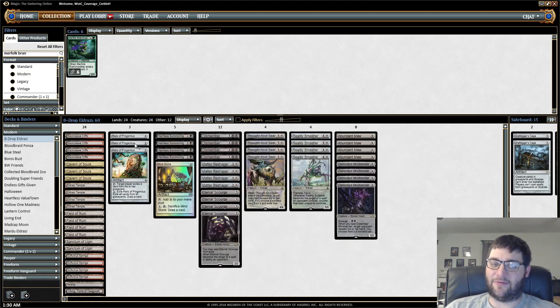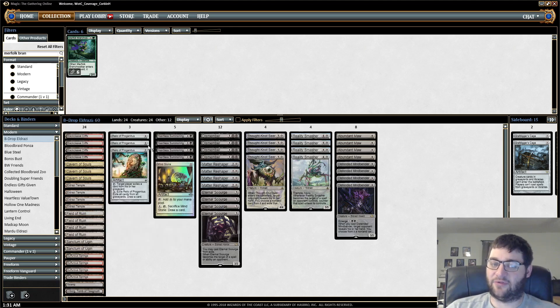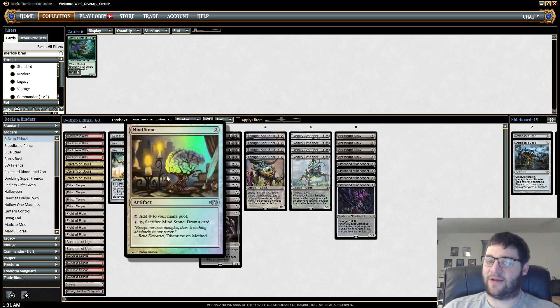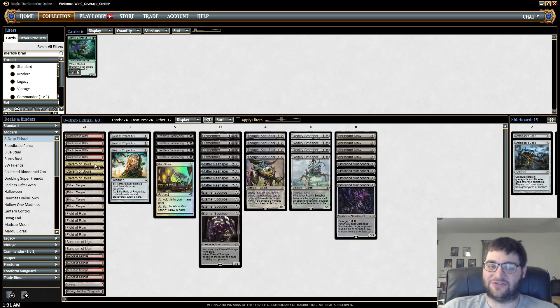Dismember is the removal, Heartless Summoning is the combo piece, and Relic of Progenitus is good in general but also lets us exile Eternal Scourge to replay it. Mindstone I added in — a little more ramp, just another piece that does something, and you can cycle it later if you need to. And of course Thought-Knot Seer and Reality Smasher, because after all we are an Eldrazi deck.